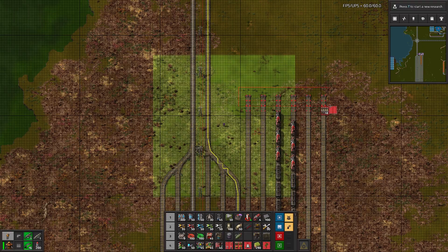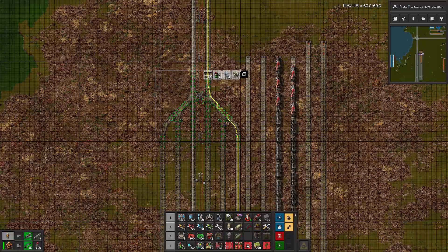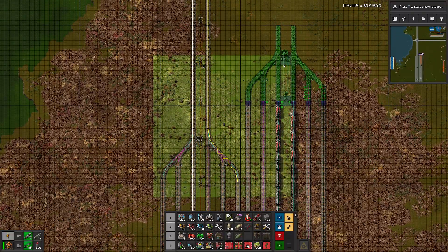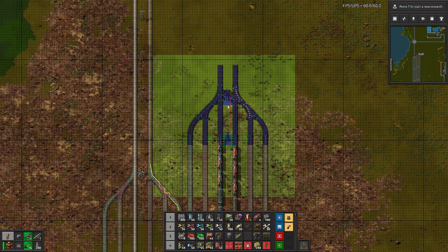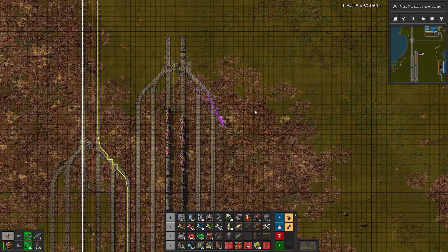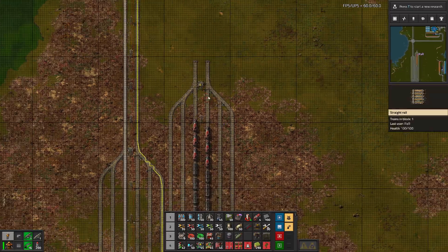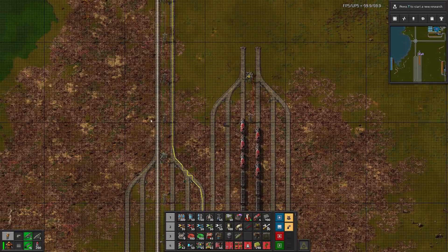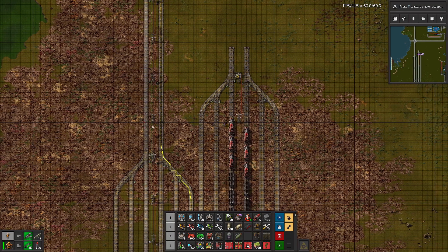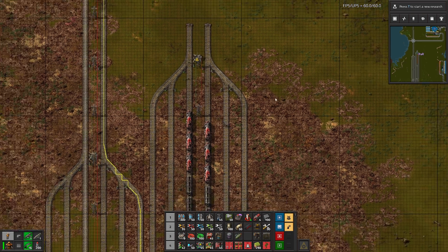One, two, three — we'll need eight. One two three four five six seven, we'll need eight. One there, one two three four five six seven eight — this is eight. Now we need three locomotives — here one, two, and we need one more. Three. So we basically need one more chunk pretty much. We need to copy this block and require one more chunk.